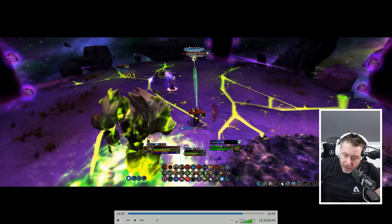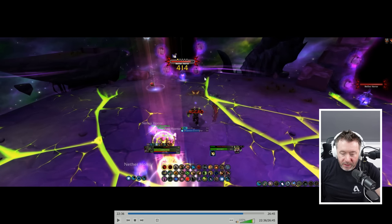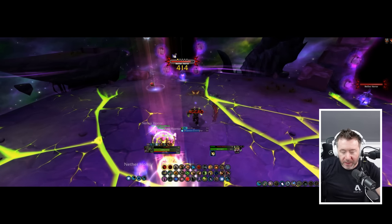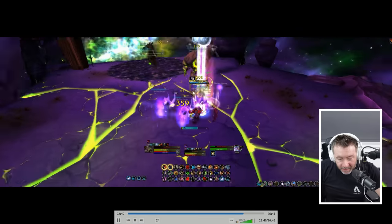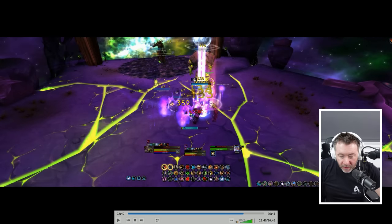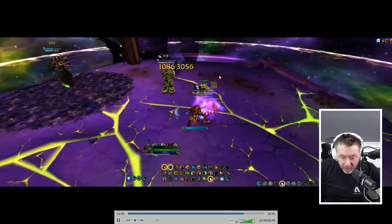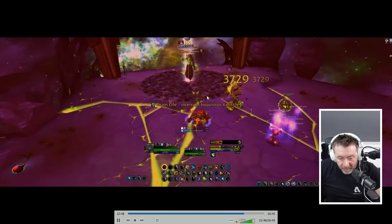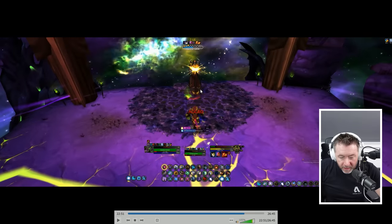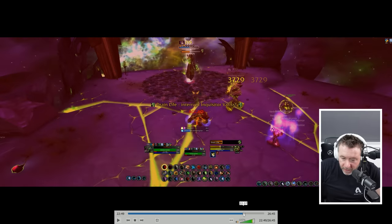Big DPS on the Infernal, dot him up, but prioritise the little eyes — I saw one spawn, I see the green laser, dot him. Then the add phase starts again. It's just managing lots of things going on, but it's pretty much the same: dot the horrors — Moonfire, Moonfire, tab that one, tab that one — gather them around the orb. The orb also damages the Infernal. Thrash the horrors down, there's an eye over there, dot him up. You heard Deadly Boss Mods say 'interrupt' — that's him casting Drain Life.